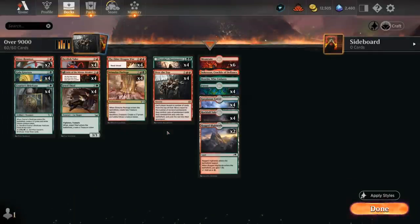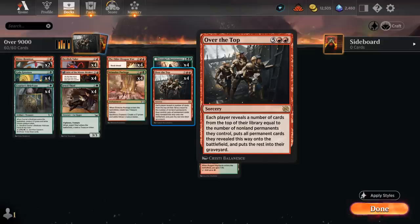Hello and welcome to another Standard Games video. Today I'm taking a look at a red-green combo deck featuring four copies of Over the Top, as voted on by my supporters on Patreon. It's a 7-mana Rare Sorcery that says each player reveals cards from the top of their library equal to the number of non-land permanents they control, puts all permanent cards revealed this way onto the battlefield, and the rest into their graveyard. Cards that generate treasure tokens or creature tokens will also set up a more powerful Over the Top.